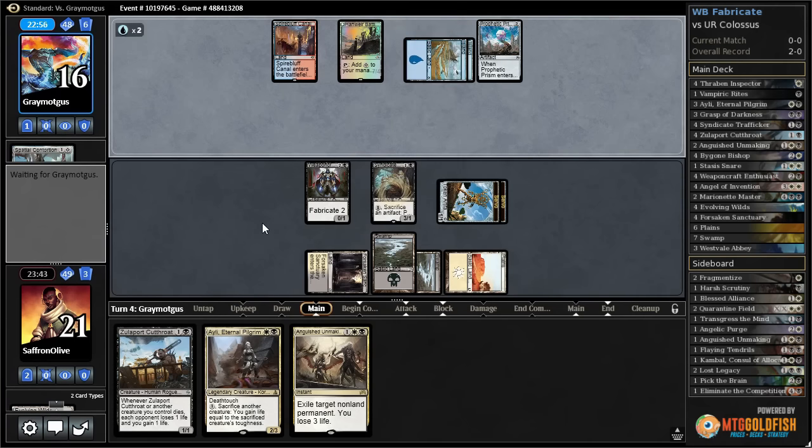Opponent plays Evolving Wilds. Do we even attack? Tap lands are coming back to haunt us. Let's play Cutthroat and attack with Syndicate Trafficker — opponent blocks, so we sack a servo and drain for one, killing the Glint-Nest Crane. We pass the turn. Maybe we should have focused more on Eerie Interlude — it can get to vindicate status pretty quick on this board state.